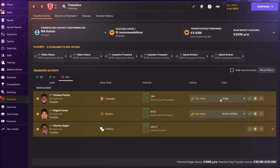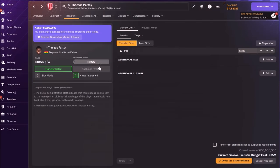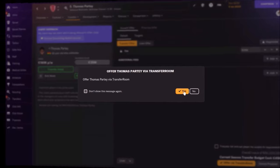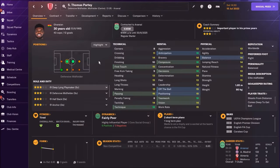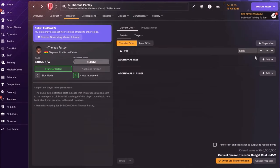But no, we want more — around 60 million would be wow. I'm going to reject this offer and again offer him via Transfer Room. Let's ask for 45 million. I got 45 million for Thomas Partey, which is nice money to be honest. But still I won't accept this offer, so I'm going to reject it again and offer Thomas Partey for 55 million.